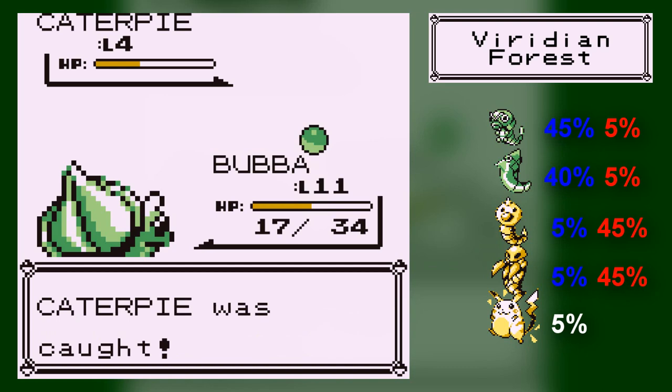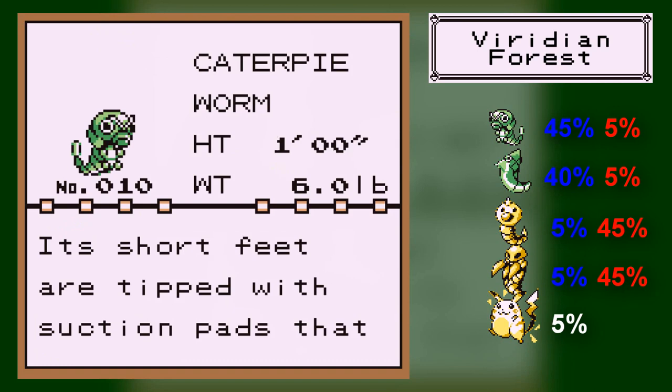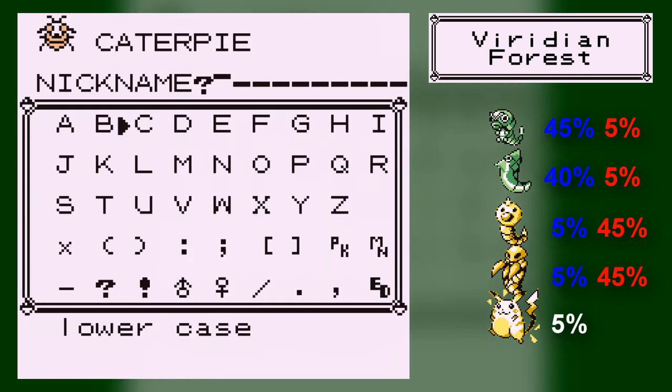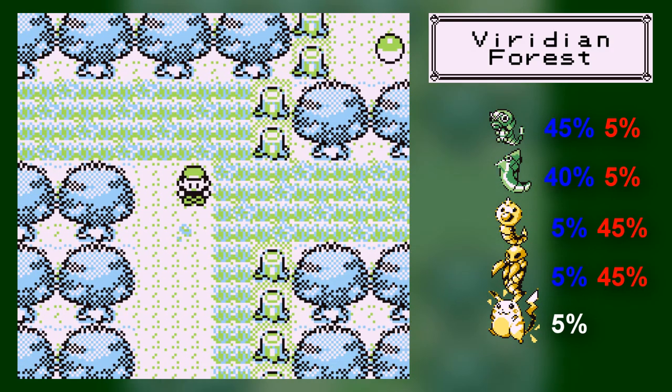There we go! Caterpie will not be a permanent member of my party, but he'll be a nice one to have. He's a worm and he's a foot tall — holy snap! We shall call him Bugaboo, after one of my favorite bosses in Mario Galaxy. So we've got Bubba and Bugaboo.